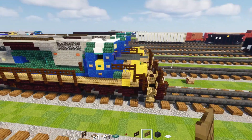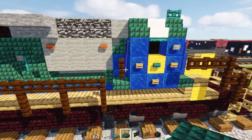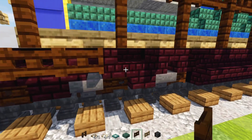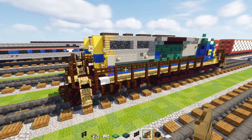It should look like that. Next add a dark prismarine slab over here in the corner behind the cab. Go to the back, skip a block, and add four dark oak fence gates — open that up. They're supposed to be the chains inside there.